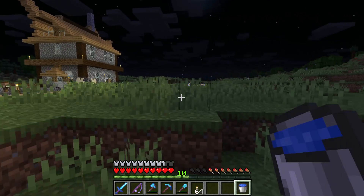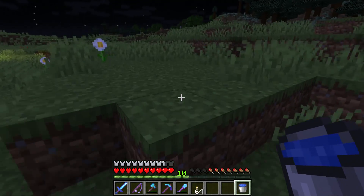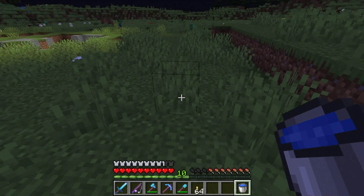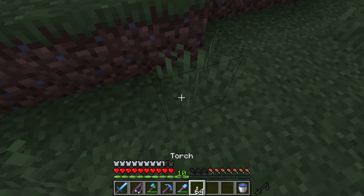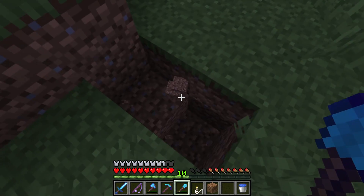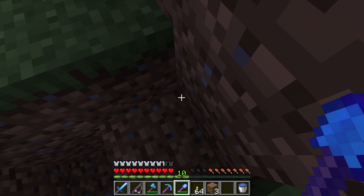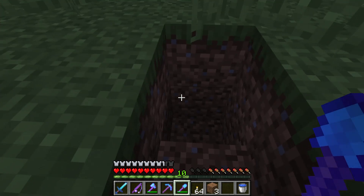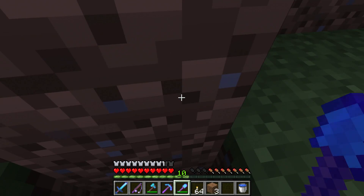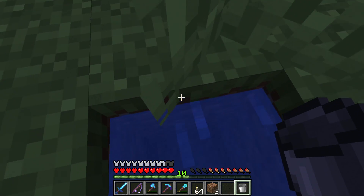Now what you do with this bucket and water is very simple. What you want to do is dig a hole that is one by two — with one block coming down and another block coming two down. Then you want to grab your water and have it flow down.